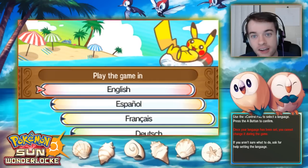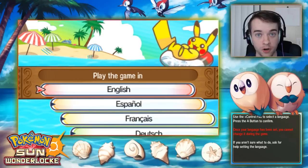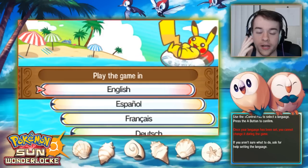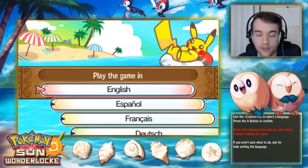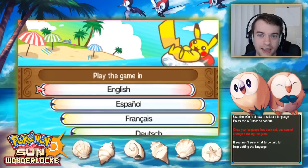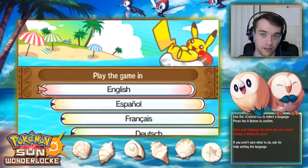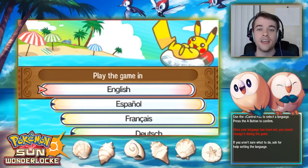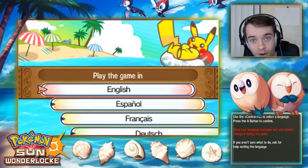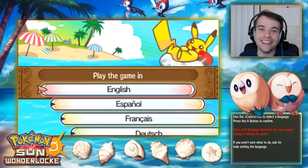A Nuzlocke works like this: you can only capture the first Pokemon you find per new route, town, or area. If you fail to capture it, you don't get one. You also have to nickname every single Pokemon, and if a Pokemon faints, it's considered dead and you can't use it anymore.